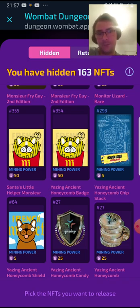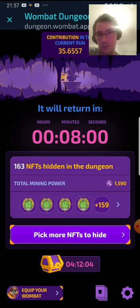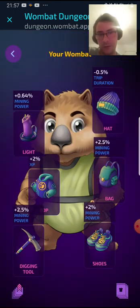Let me show you how I keep my own bot now that I have some tools. That's about 10% extra mining power — wait, no, that's XP. So just eight — seven and a half actually, seven point sixty-four percent.